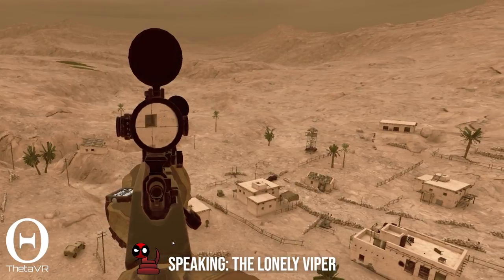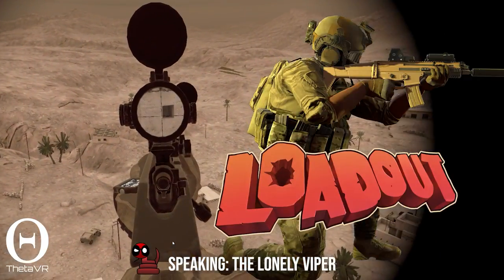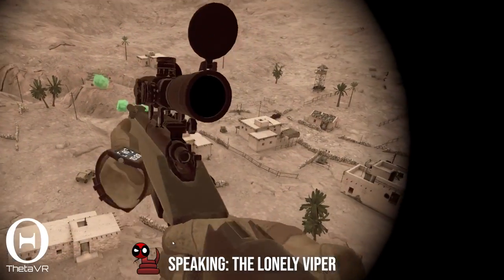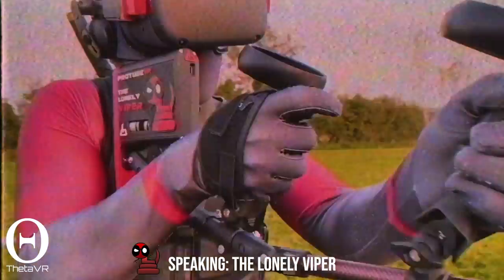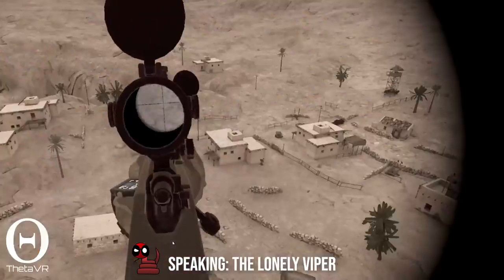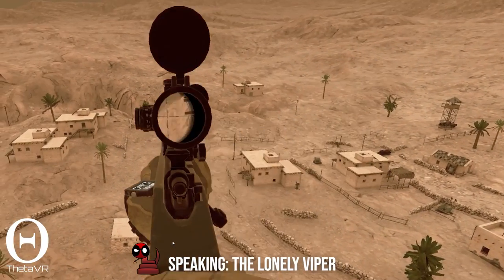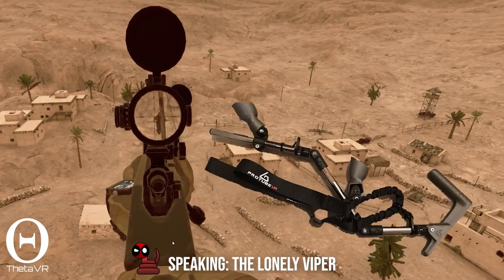First things first, let's talk about your loadout — and I don't mean the loadout you bring into the game just yet. I'm talking about what are you holding in your hands in real life. Because if you want to snipe like the best of us, you've got to be using a good rifle stock. We're talking about something like a Protube. I know there are alternatives out there, but Protube's the way to go. You need consistency, and a Protube is going to give you the stability you need to make the shot.